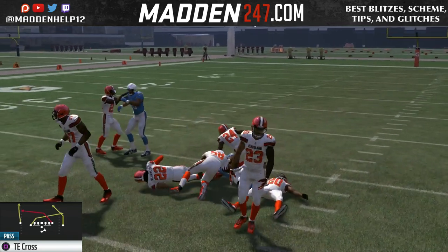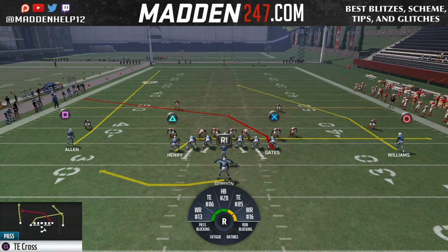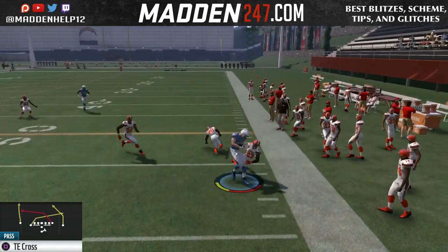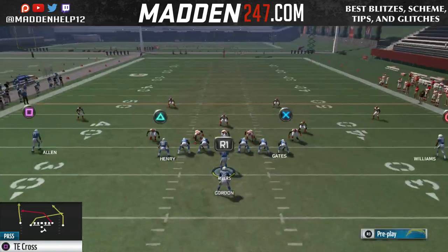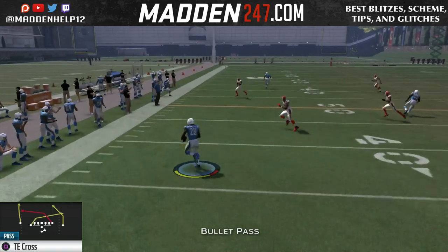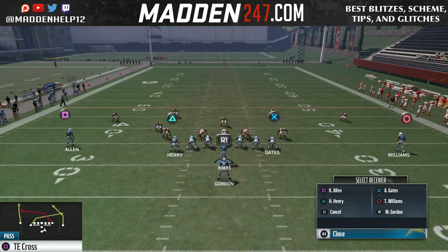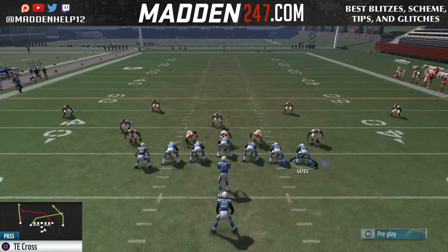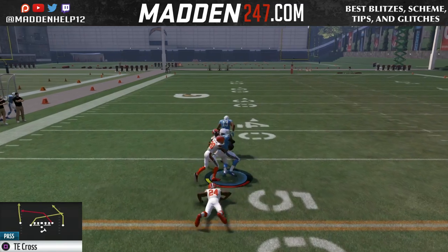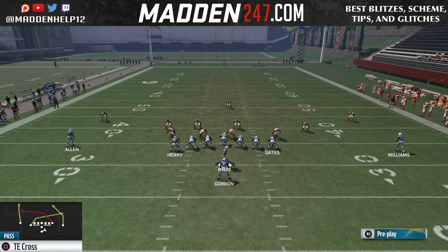We have a backside post to the right side, and if you flip it, the backside post goes to the left. Everything looks the same — we still have the running back on the swing route and a guy on the drag underneath who's going to be open because the zone is pulled up. What makes this play tough is the running back in the flats again. The backside post is open against man and any zone where they don't drift back. If they drift back, hit the drag; if they play closer to the line of scrimmage, hit the post.